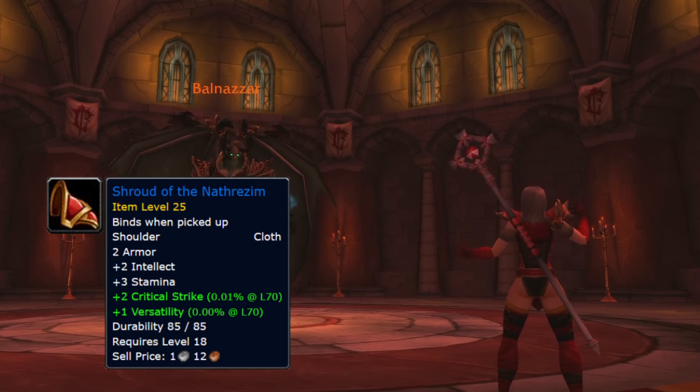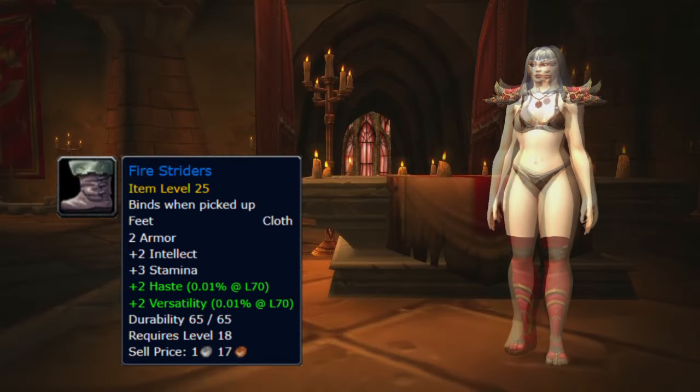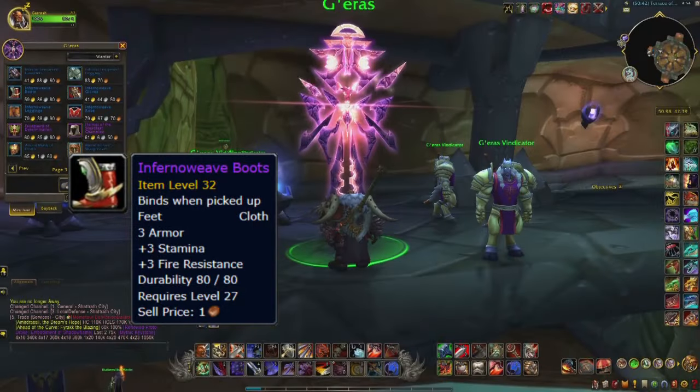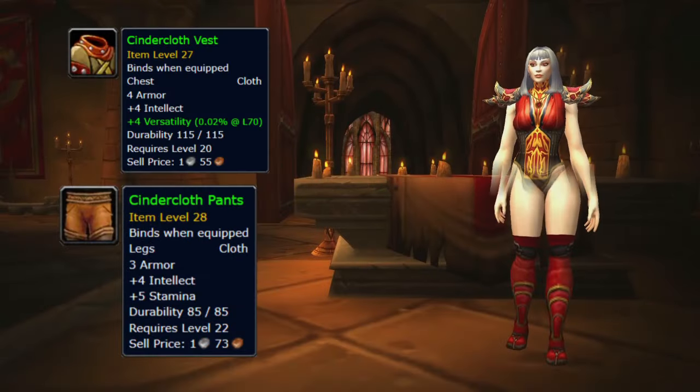Balnazar can also drop the Firestriars, which are used as boots. Alternatively, you can also simply buy the Inferno Weave boots in Shattrath in Outland.